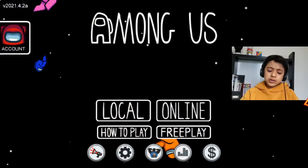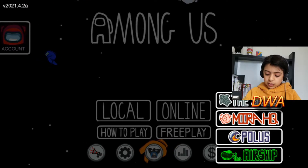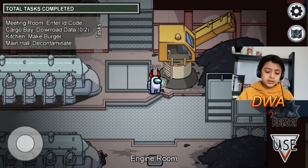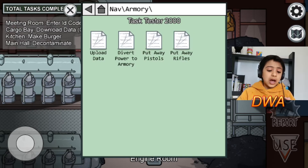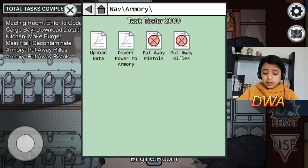As usual we need to go on to free play, and then we need to go on to the airship because that's the only place the new tasks are. Now, if we walk up to this laptop and press use, I'll press on the army file because it's the first one — why not. You just tap on the tasks that you want. I just want the new tasks, so I'll go for 'put away pistols' and 'put away rifles.' If you didn't know how to do that before, now you do — it's as simple as that.